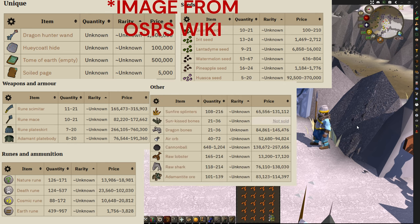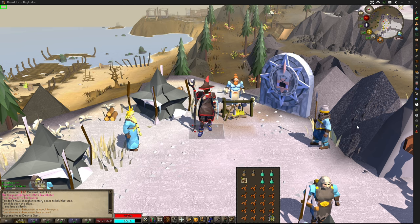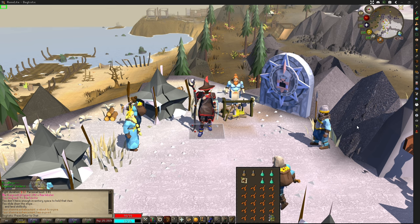On the rest of his drop table he also has algae drops including rune scimitar, rune mace, rune plate skirt, adamant plate body, rune drops, some low-level seeds, sunfire splinters, sun-kissed bones, dragon bones, cannon balls, adamantite ore, and raw sharks. For his tertiary table he has hard clue scrolls and the pet — it's pretty sweet, and you'll probably spot a few guys at the Grand Exchange on worlds 320 and 330 showing it off.